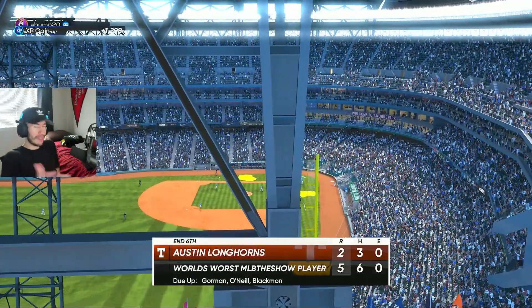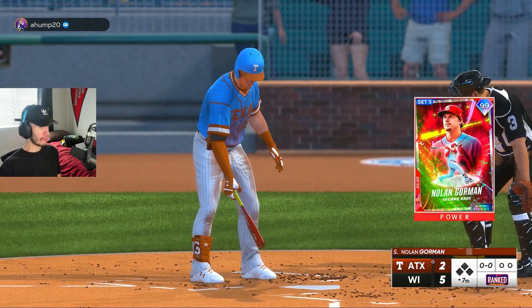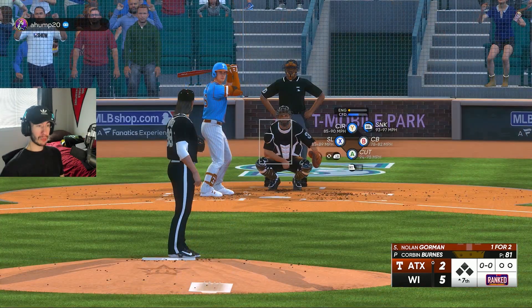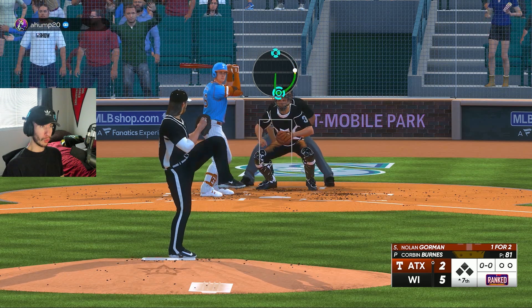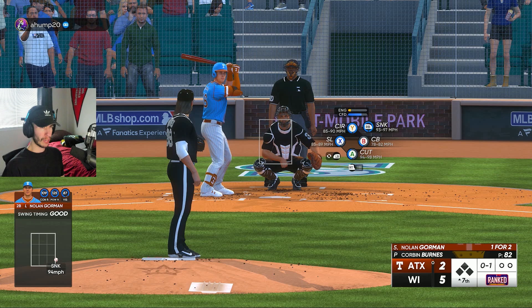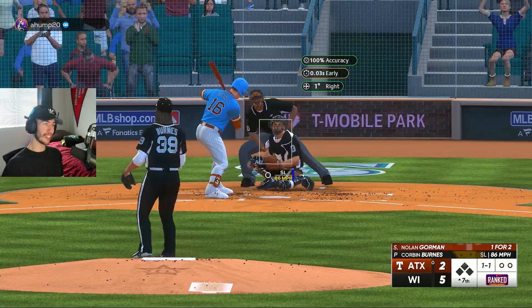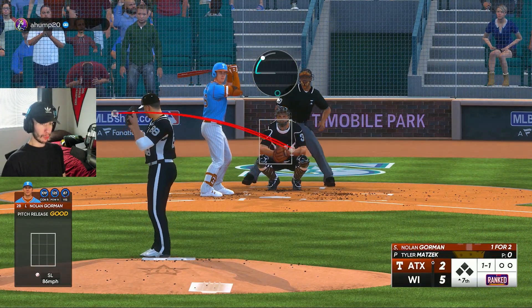I can't even be mad about him dotting me up like that — these were some impressive pitches from my opponent this game. Another one — Nolan Gorman, the 22nd person in the world to parallel four, that's real nice looking. I think I was maybe like the 47th to get that card to parallel three the other day. Corbin Burns had a great game today, but it's time to go to the bullpen with a couple lefties due up — so we're bringing in Tyler Matzek.